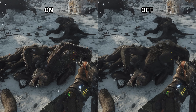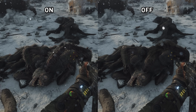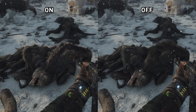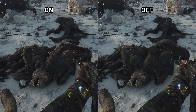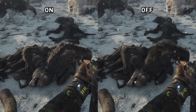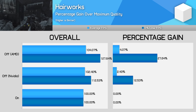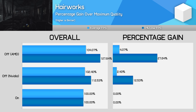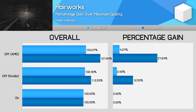Hairworks is where you can start to see some pretty significant performance improvements, though there's also a sizable difference in visuals. Monsters with fur covering look much better with Hairworks enabled — the hair is a completely different colour, covers more of the body, ripples in the air, and can be coloured by blood and grime. Without Hairworks, monsters have static, boring-looking hair similar to a lot of other games. The performance hit is quite drastic: disabling Hairworks saw a 13% improvement to 1% lows with Nvidia cards, but a huge 28% improvement for AMD cards.